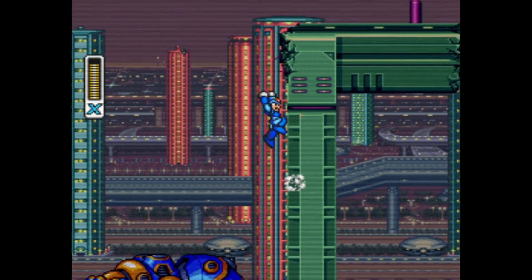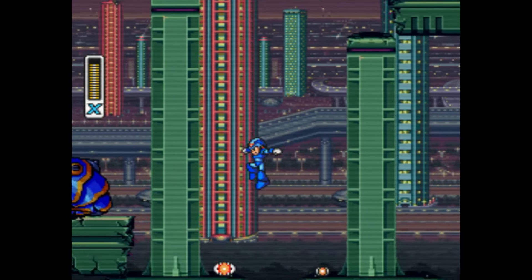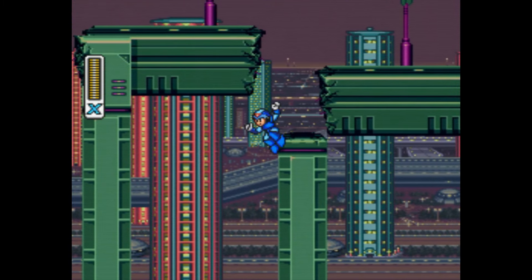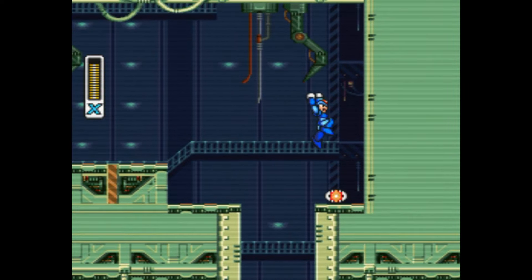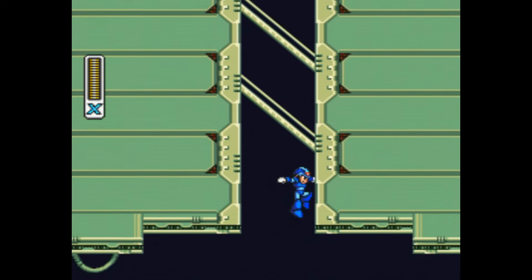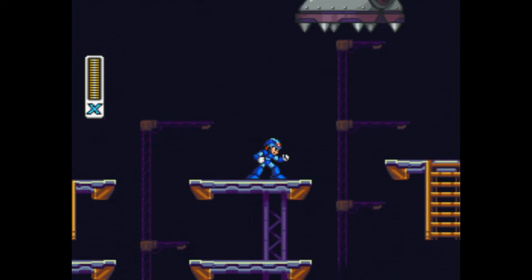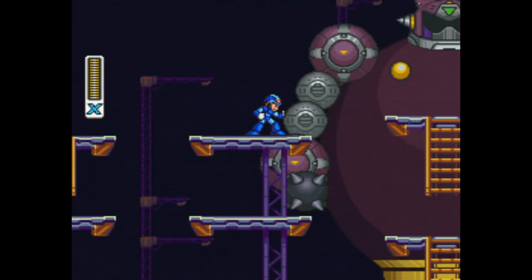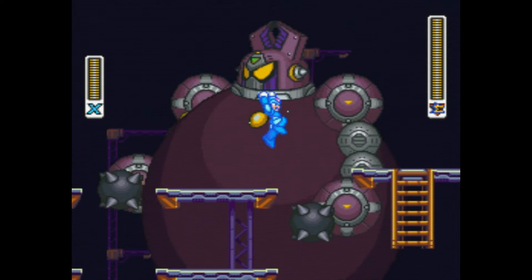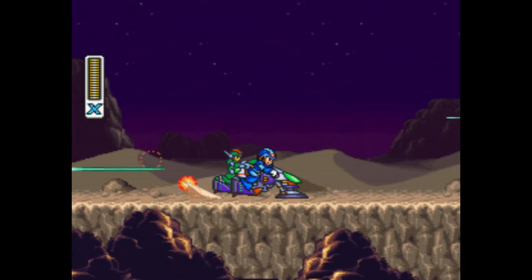The first game's intro stage acted as a subtle but effective tutorial, teaching you the game's controls and mechanics gradually yet naturally so that the player doesn't feel overwhelmed right off the bat. Here, though, you take one quick dash through a hallway and then are dropped into a boss fight with almost no prep time. I don't see this being a problem for people who have already played X1, and it is nice that you start with the dash upgrade this time, but it certainly isn't as effective or cleverly designed as X1's intro. Shoutout to this green biker dude in the opening cutscene who immediately dies.